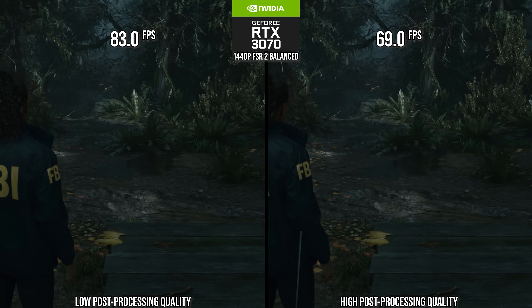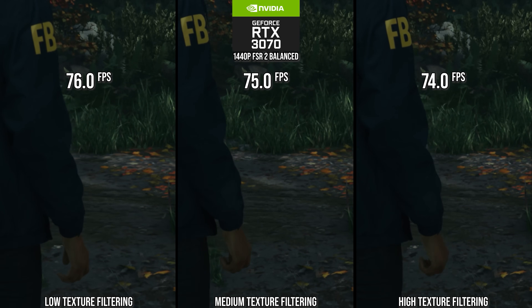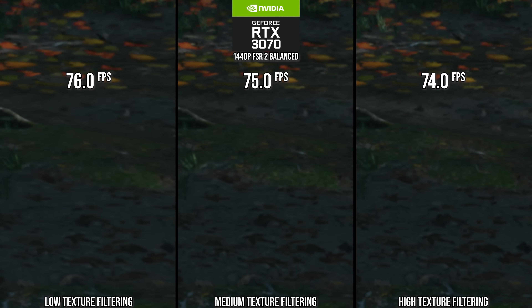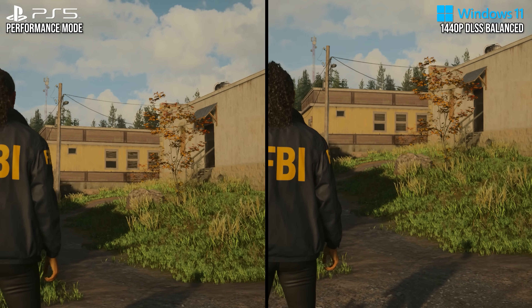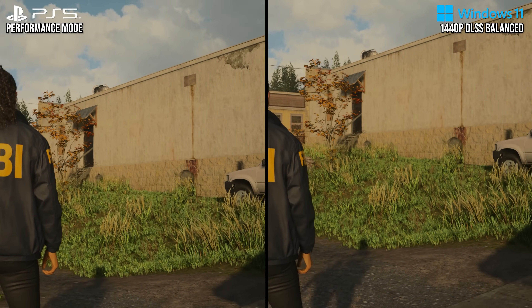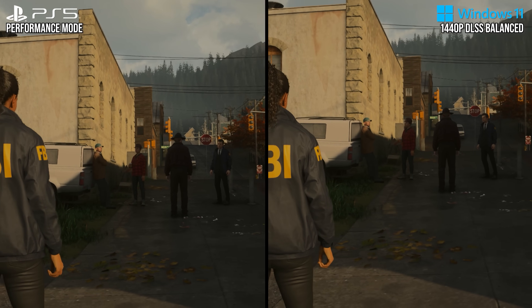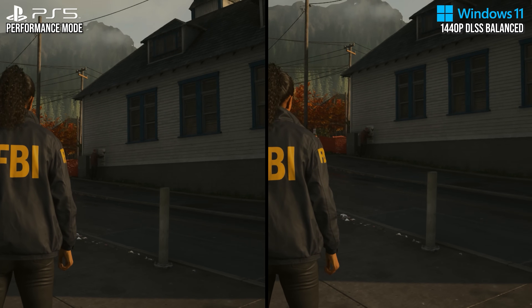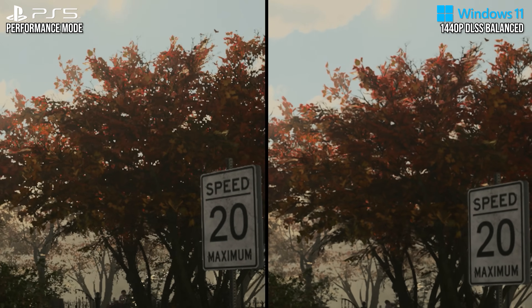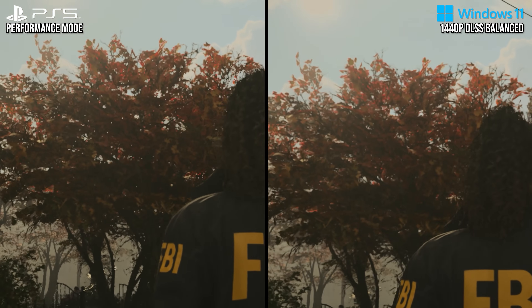For one, anisotropic filtering is relatively cheap on the RTX 3070, so there's no reason not to max that out at high on PC. Another obvious win on PC versus PlayStation 5 is to use DLSS if you have an RTX card. You'll get a minor performance win over FSR 2, and you won't get that fizzling flicker seen on the PlayStation 5 version. FSR 2 in this game is pretty flickery due to the vegetation and specular highlights, and DLSS just doesn't have that. So use DLSS if possible.